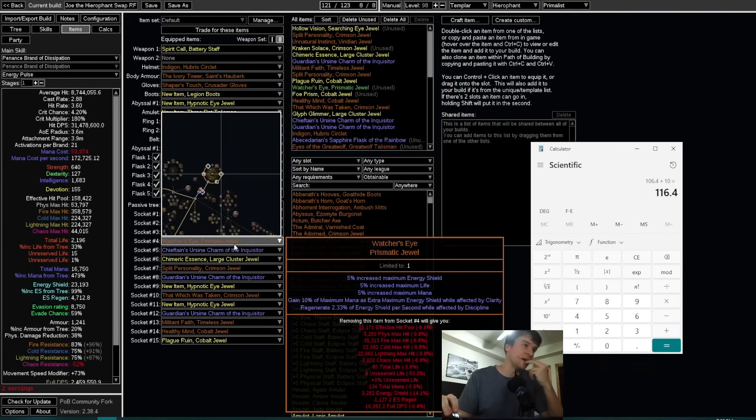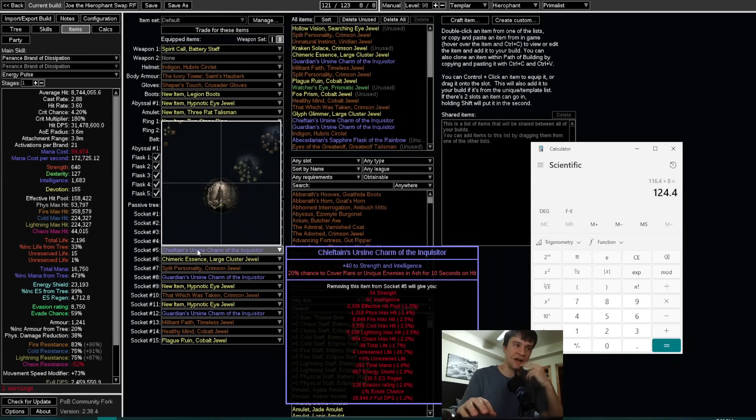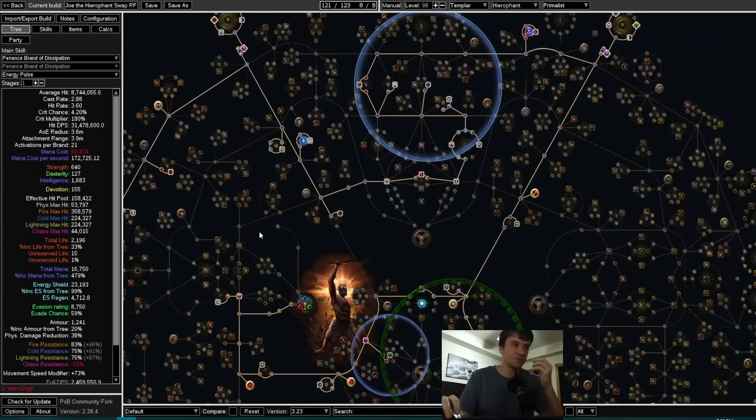Charms: Time of Need charms with strength/int are about four divines each, and the charm with Ash on hit — I have a perfect one, but non-perfect is about two divines. That's where we get to 126 divines total.